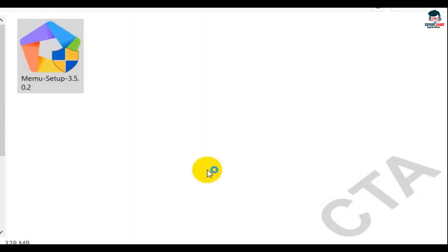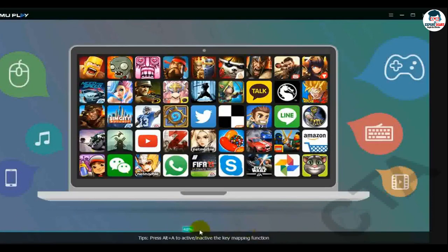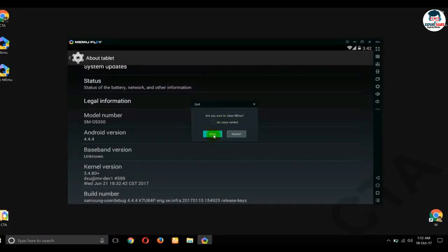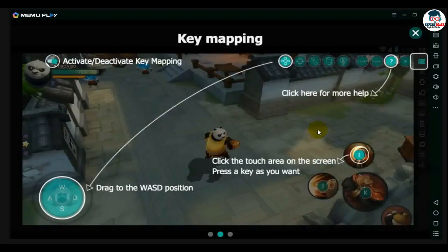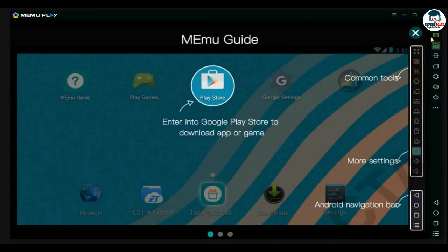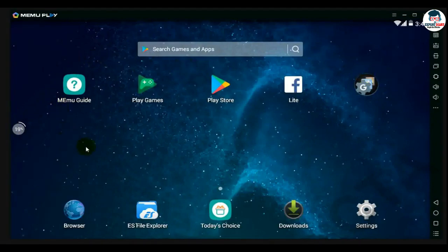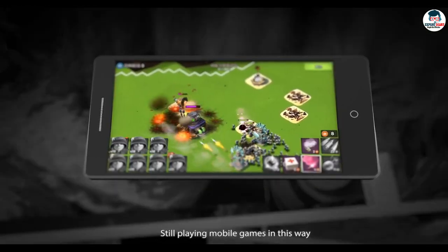Coming up at number 4 is MEmu Emulator. MEmu provides the highest performance and greatest compatibility. MEmu Emulator comes with lots of features like a new UI design for a better user experience, full Android experience with an elegant desktop, flexible customization with root mode, mapping the keyboard and joystick to screen touch for a much better game experience, GPS location simulation, file sharing between Windows and Android, totally new UI, greatly optimized performance especially on low-end devices, and new GPU memory optimization settings.